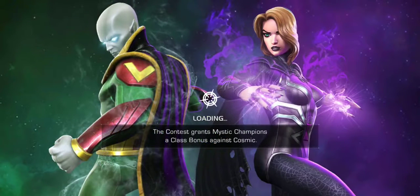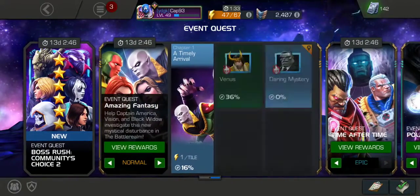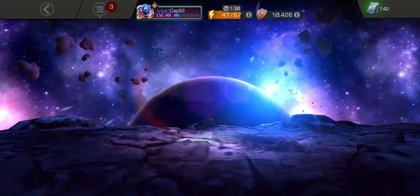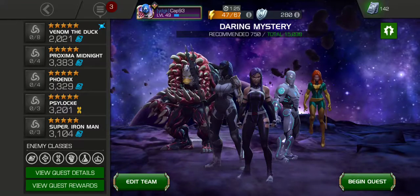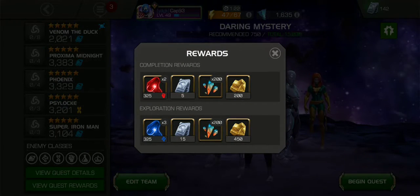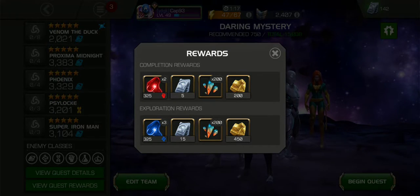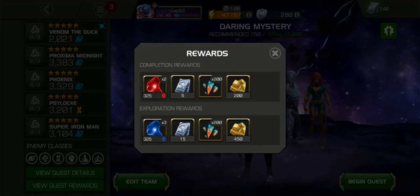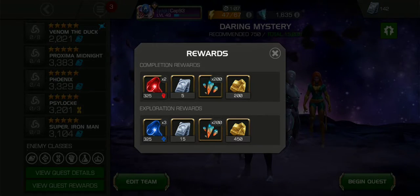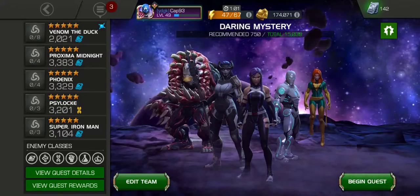We're going to go back to Quests, back to Amazing Fantasy — Chapter 1, Part 2: Daring Mystery. Quest details: no blocked paths. Completion rewards are 2 Tier 2 Skill ISO-8, 5 units, 200 Premium Hero Crystal Shards, and 200 Gold. Exploration rewards are 3 Tier 2 Tech ISO-8, 15 units, 200 Premium Hero Crystal Shards, and 450 Gold. Let's go ahead and begin.